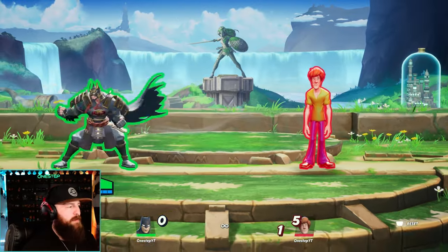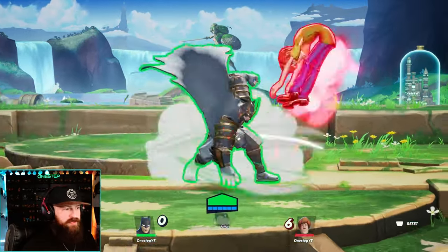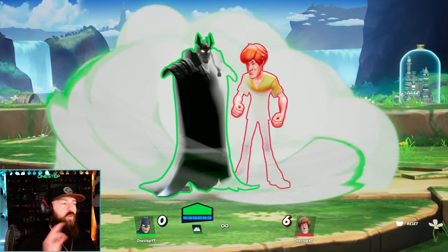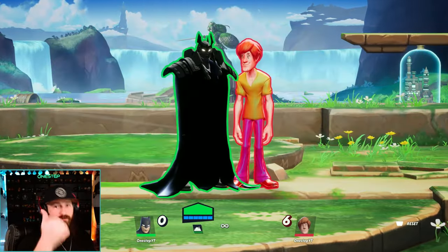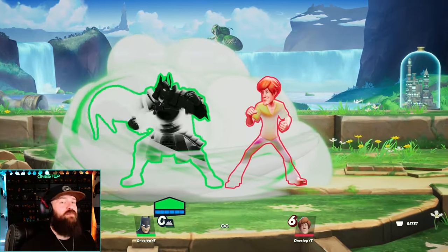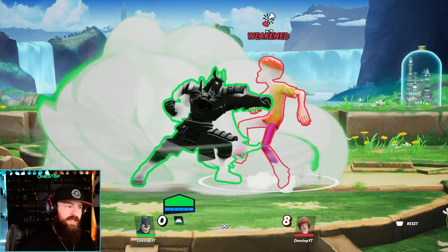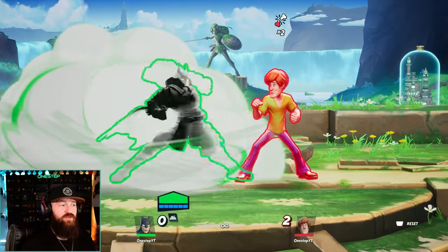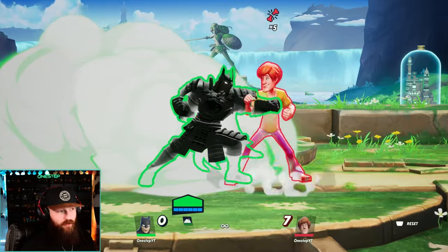A big utility I don't see a lot of Batman players utilizing is the smoke bomb — down special. First of all, that is a hit, so it can actually knock people out. While you're in this smoke, you are invisible, and so is your ally. You won't get hit by projectiles, and Batman applies two stacks of Weakened on the first hit. Our opponent now has Weakened at two stacks, and that continues to stack — now they're at four, then fully stacked up.